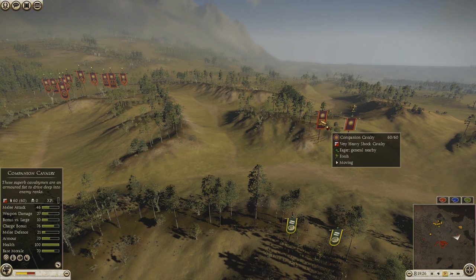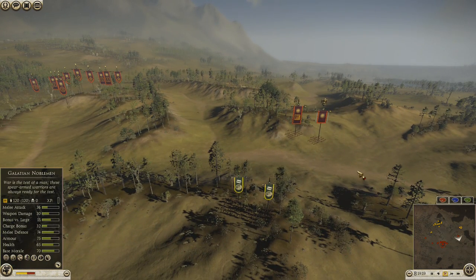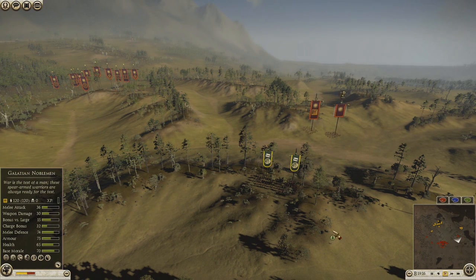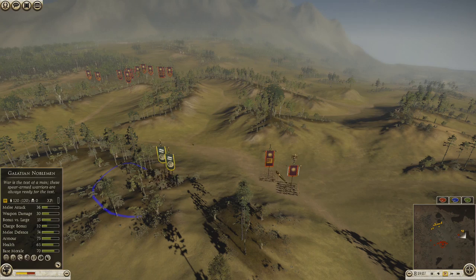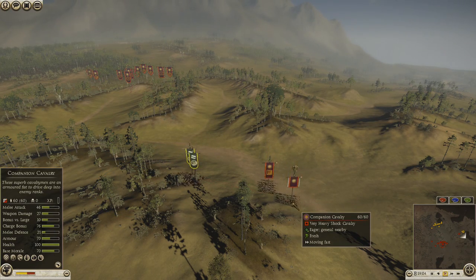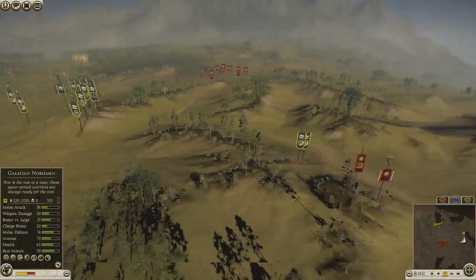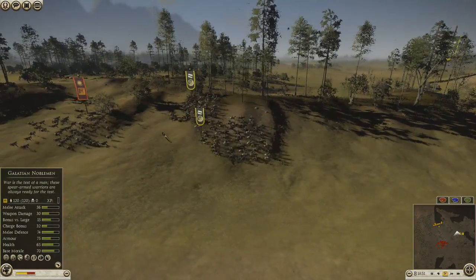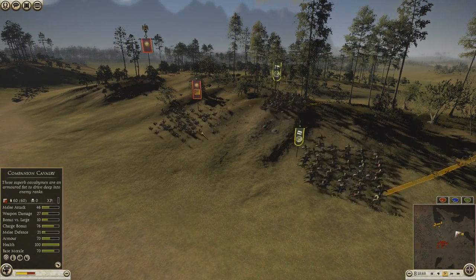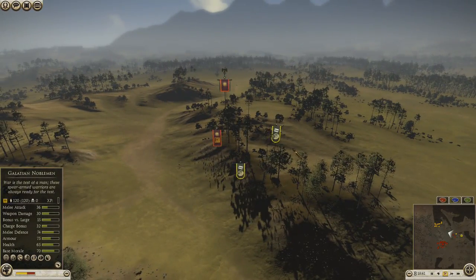He brought another companion cav and his general — who is also a companion cav — on this side. I saw them, so I'm taking these Galatian Raiders to attack his companion cav. Then I saw the general, so I fire upon the general. I was thinking maybe I can get lucky and kill his general. But as these guys run away, they also shoot javelins, which is really useful. I'm shooting at the other companion cav and not his general, trying to split my forces up.